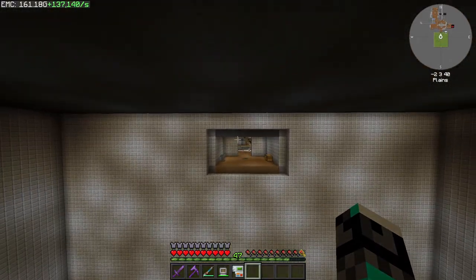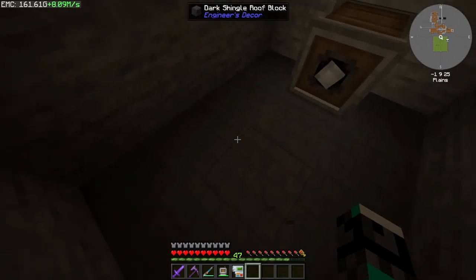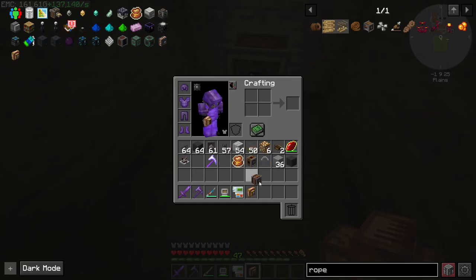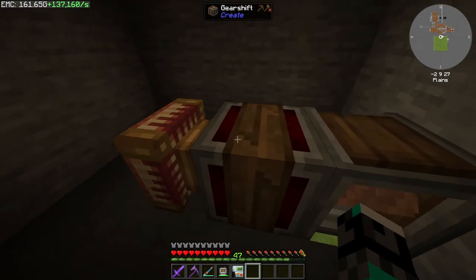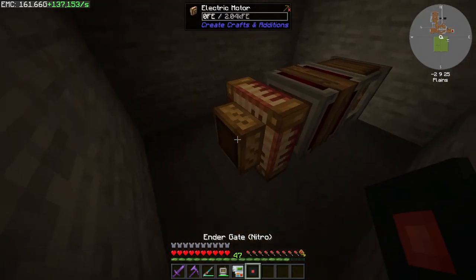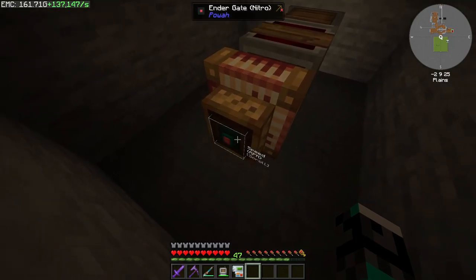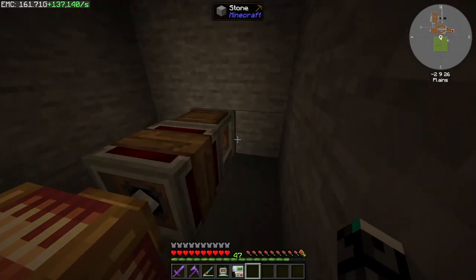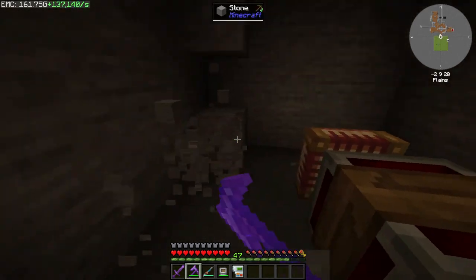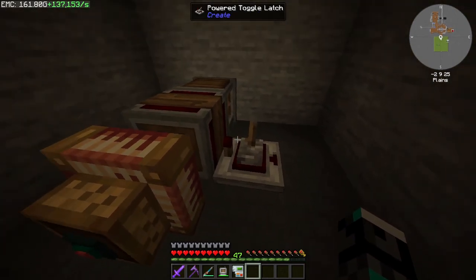I'm also hooking this up to the area down here, and that's what we're going to do right now because I want to set this up with an actual Create elevator. So out here on the roof, we're going to use a rope pulley, hook it up to a gear shift, then to an electric motor. This will power up the thing using our energy. We can grab an ender gate, pop it over there, and still control the speed. There we go — it's going pretty fast.